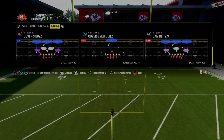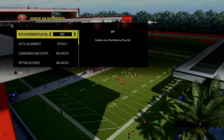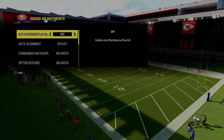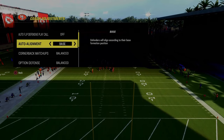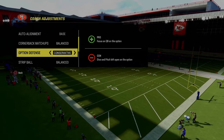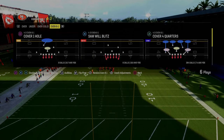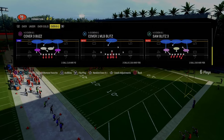With that in mind, I want to show you this blitz out of 4-3 Even 6-1 — Sam Blitz 3. If you're in regs, you need to be using either the Niners or the Bucks to run this defense. You can pair it with the Niners' under-center run game. Coaching adjustments: auto-flip off, auto-alignment on base, auto-option defense conservative, and zone coverage on match. Make sure you have Fred Warner with Lurker at the user position — that is really important when using a formation with linebackers.